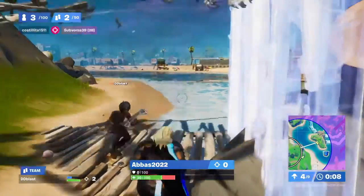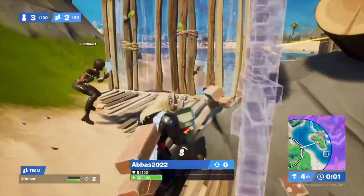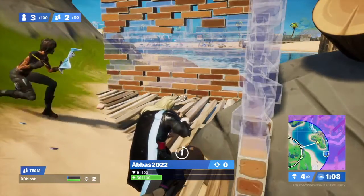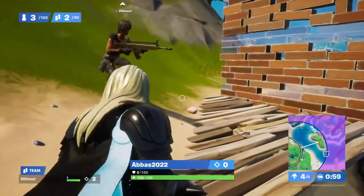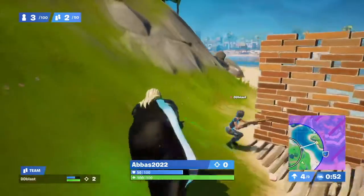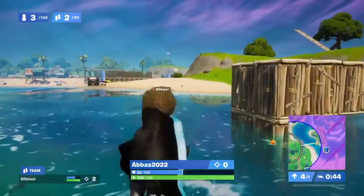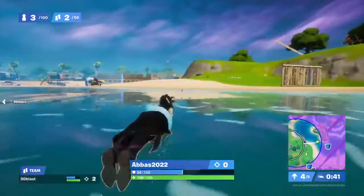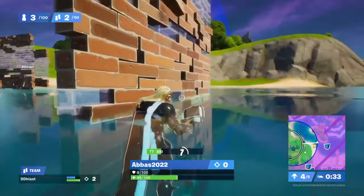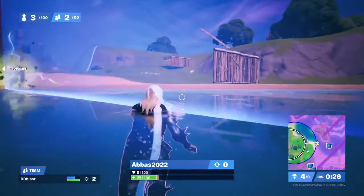At this point it was two of us against one. I'm healing up using my three medkits. Danny is building the wall to protect us. He asks for shield so I pass it to him — he drinks it and we've got a wall protecting us while I drink my shield too. We're ready to go. It's just us two against him. He managed to shoot me from a corner I didn't see, so I used my medkits since the storm was coming anyway. Then Danny shot him and I shot him too.